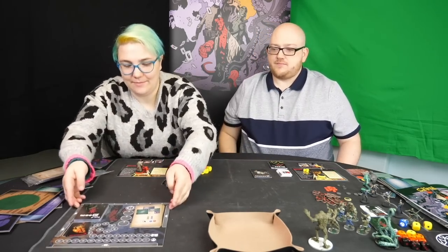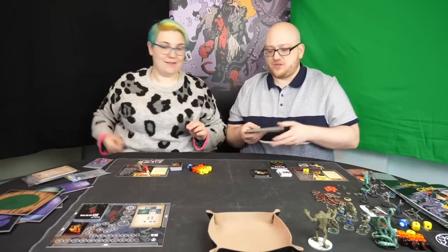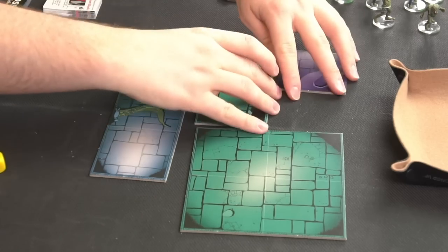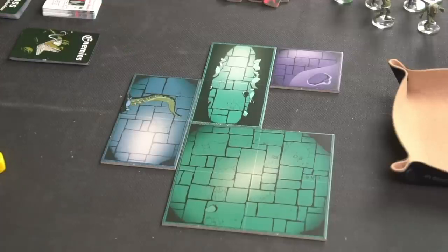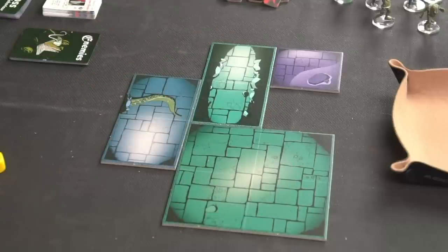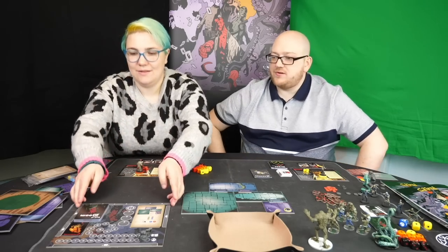Then the case file gives us a board layout which we replicate using the room tiles. These are room tiles — each room is made up of a number of areas. We've got a one-area room, a two-area room, and a four-area room. Generally things in the game will affect rooms or areas. Doors are what link the rooms together. We place those, and finally place the starting area marker as shown. So we've now set that up as shown on the case file.